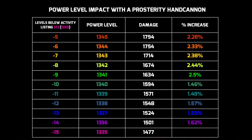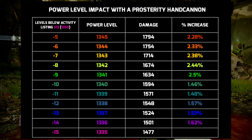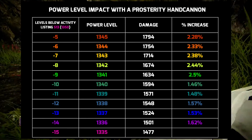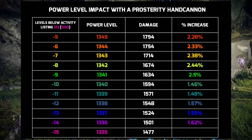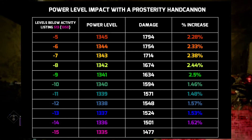Between the ranges of minus 20 to minus 10, you're only going to go up by 1.5% each level. But when you're within 10 levels of the listed activity, it goes up by almost 2.5% every level. You'll find a link to this image down below in the description, and I'll catch you in the next one.